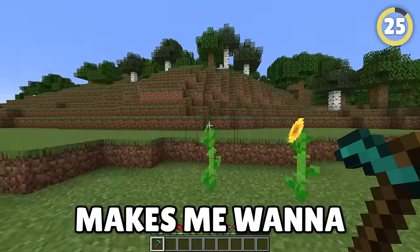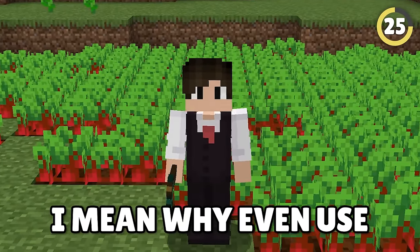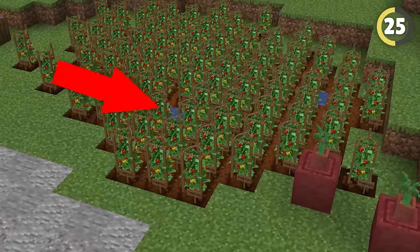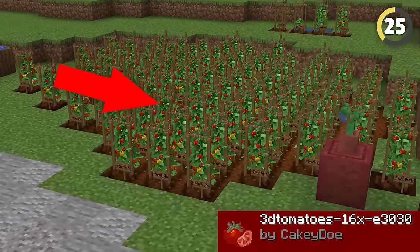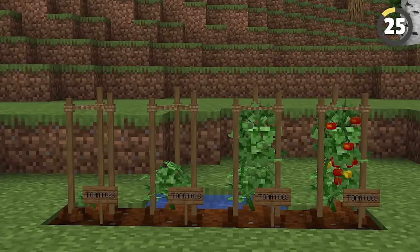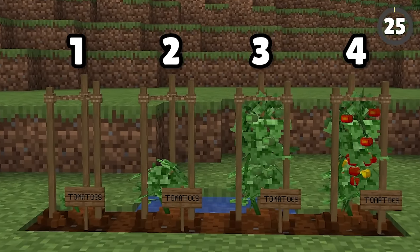Looking at the textures for crops and flowers makes me wanna throw up. Why even use sprites and 2D models in 2024? Instead, Mojang should have taken a page out of 3D Tomatoes' book. Not only does this pack use much better models, you can even see the tomatoes at each stage of their growth.